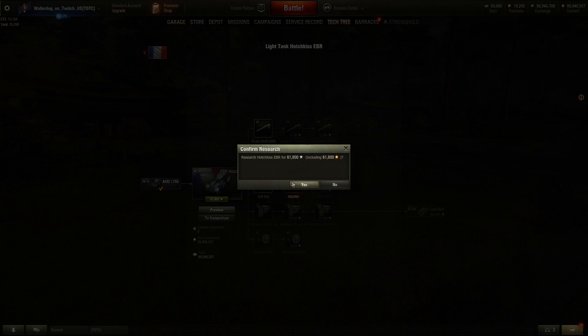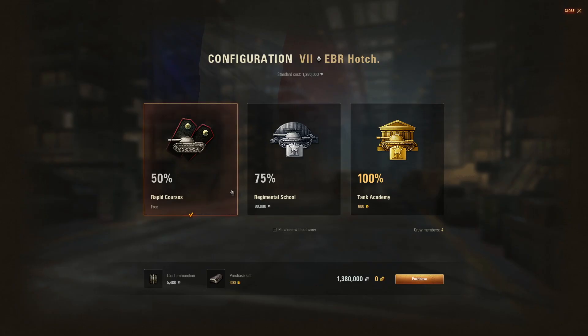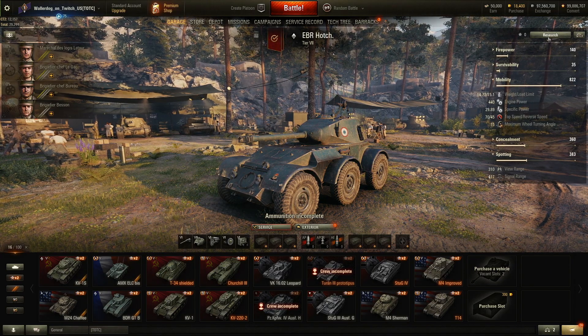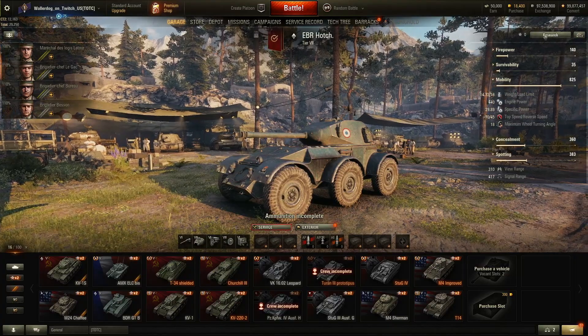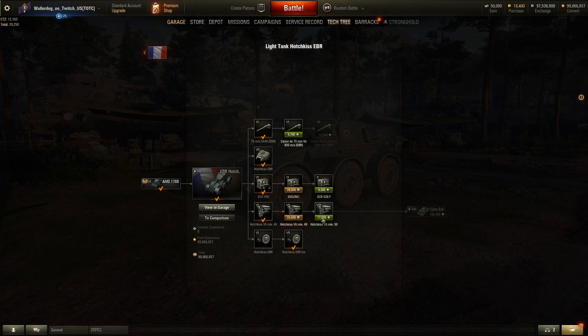Let's go ahead and unlock the Tier 7 so we can see what we've got. Here's where we're starting with this one. We're going to go ahead and purchase it and train the crew to 100%. Let's upgrade the wheels — might be a suspension difference. We'll unlock this engine — no reason to buy it — and unlock the next engine, which frees us up to the Tier 8.